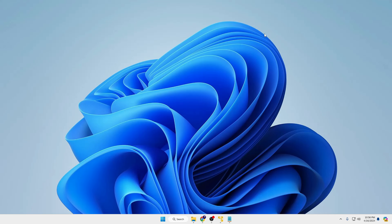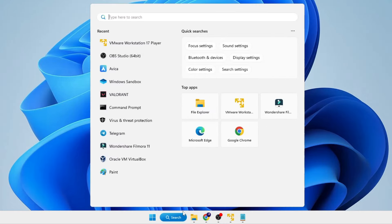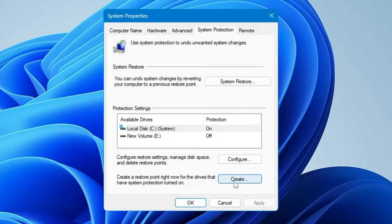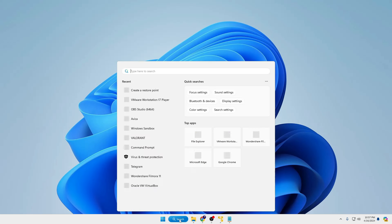Now before moving ahead, I would also recommend that you create a restore point in case any of the settings don't work for you, so you can easily revert back. Click on your Windows search, type 'restore', then click on 'Create a restore point'. At the bottom click on 'Create', give it any name you can easily remember — like 'CPU Boost' — then click Create. This will take a moment, and once done click Close, then OK.